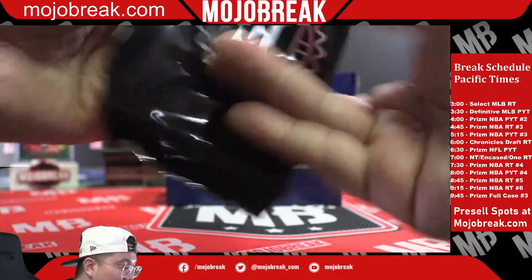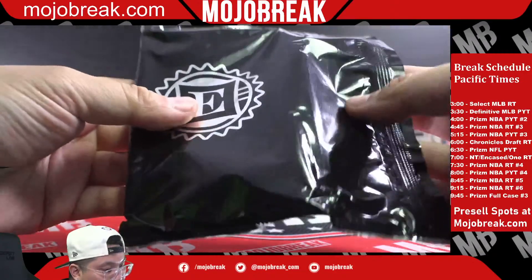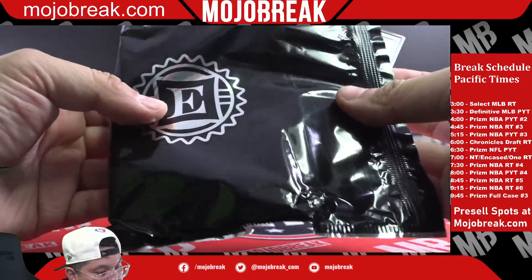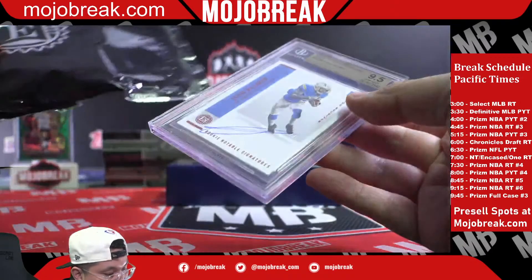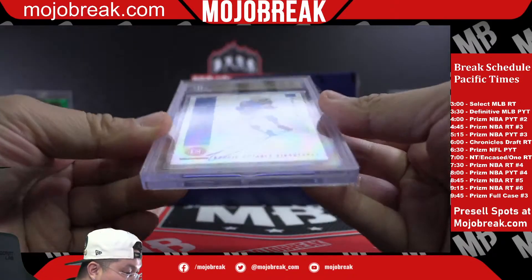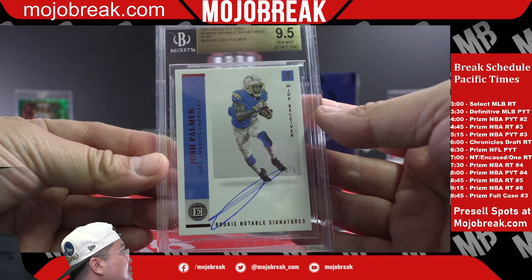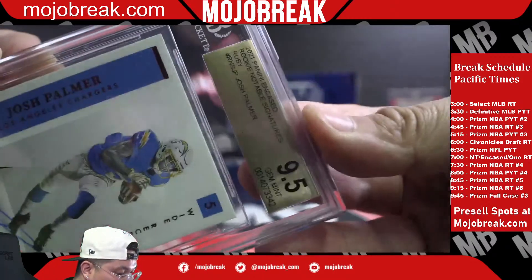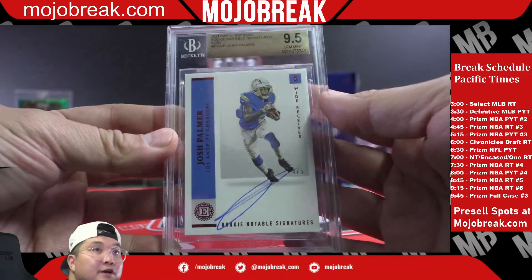All right, ready to hit — good luck, First Off the Line red parallel. We got a 9.5 gem mint. Chargers — Josh Palmer, four out of five. Josh Palmer rookie auto, that's going to be the Chargers, G-Lane nine, on the auto grade, four out of five.